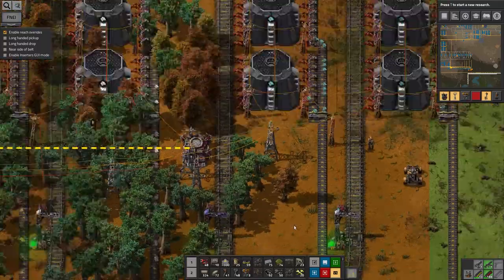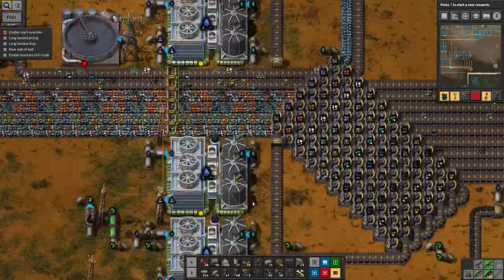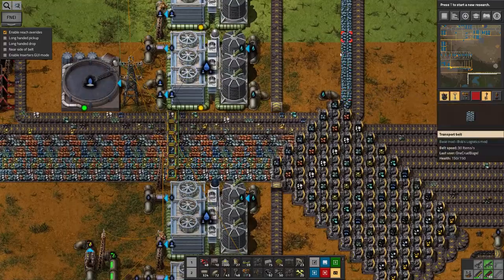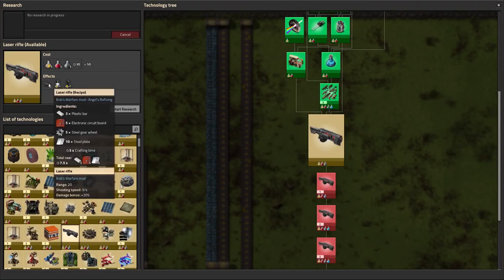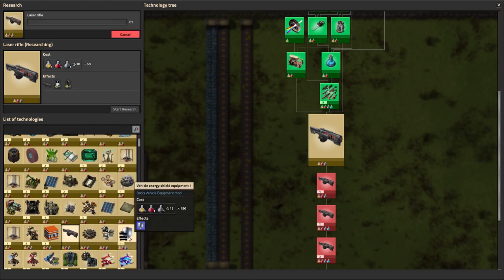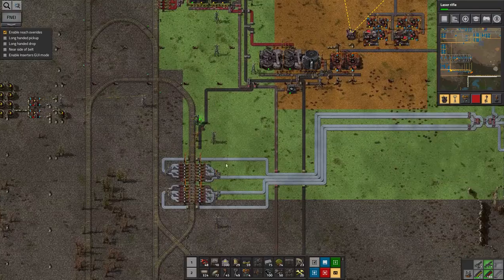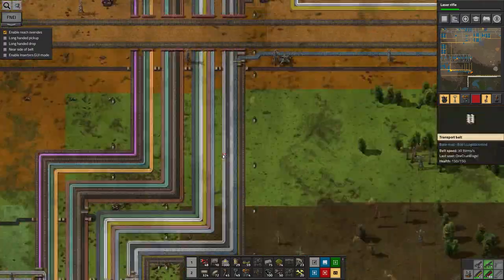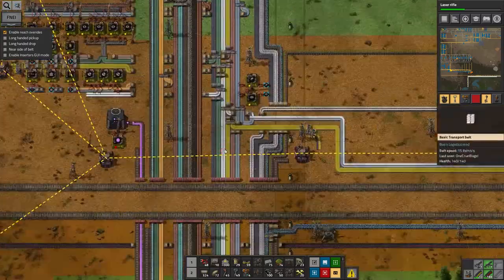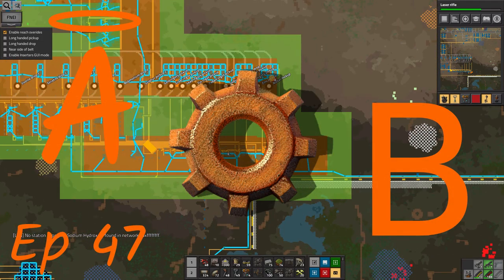But I think that'll probably do for this episode. I feel like I've done a fair amount — I've got this running nicely. The iron has backed up, which is a bit of a surprise, so let's research something to use a bit of iron. Laser rifles sound fun — maybe they'll be powerful enough to not be pathetic against the biters. Of course it's going to be a little while until using some iron actually pulls any more through from the main warehouses, because we need to wait for that station to get below the trigger value, but it'll get there eventually. So I think that'll pretty much do for this episode. Thank you for watching as always. If you can see something obvious that I've not done or that I've done wrongly, please do let me know in the comments. It's always nice to hear a bit of feedback. I'd love to hear from you and thanks for watching. See you next time, bye.